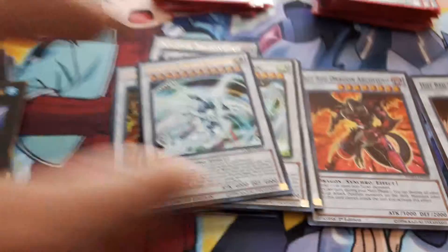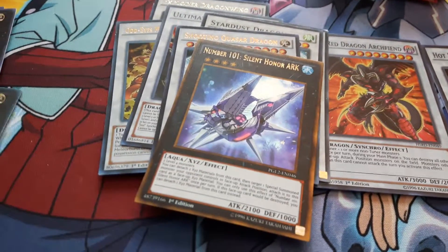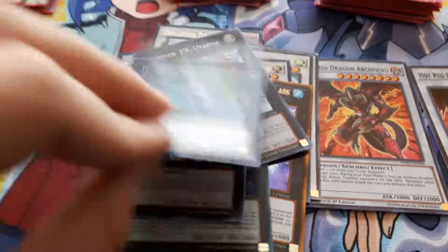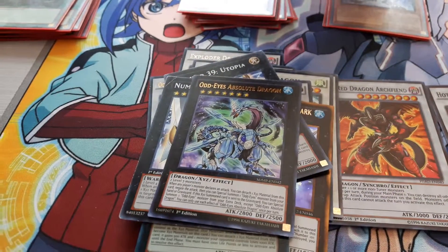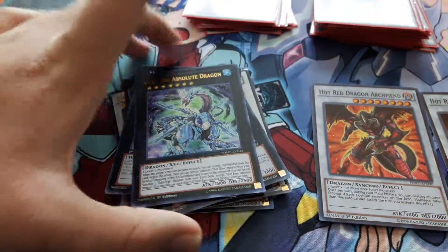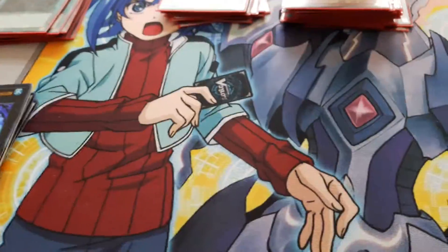One Ultimaya Tzolkin — it's a unique tuner. One Ancient Fairy Dragon, one Stardust Dragon, and one Shooting Quasar Dragon. For XYZ monsters: one Number 101 Silent Honor ARK, one Number C39 Utopia Ray, two Number 39 Utopia, and one Odd Eyes Absolute Dragon — it's pretty good. The level seven overlays are for Odd Eyes Saber Dragon, which is why I want to get another one. I can only overlay it once in this deck as of now, maybe twice with Call of the Haunted.